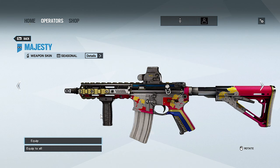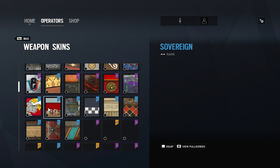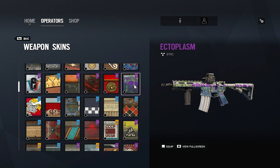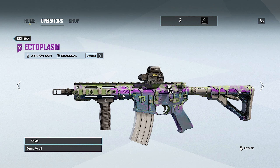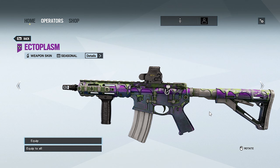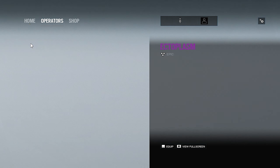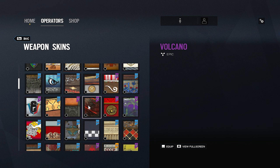There's also Ectoplasm — this is the Halloween seasonal that came out with the first Halloween event during Grim Sky. Some people like it; I'm not really into these types of skins, but hey, you're into what you're into.